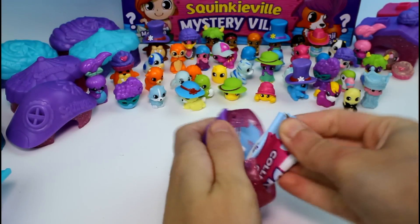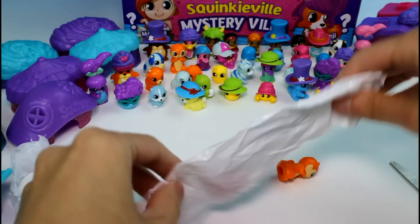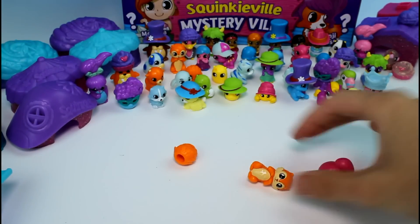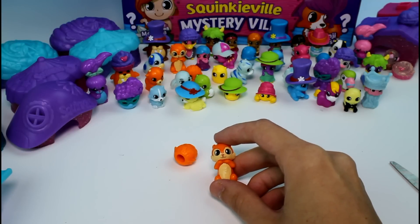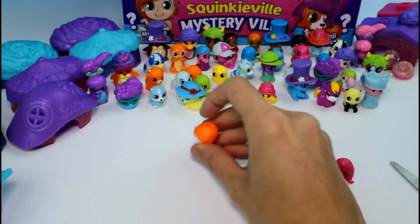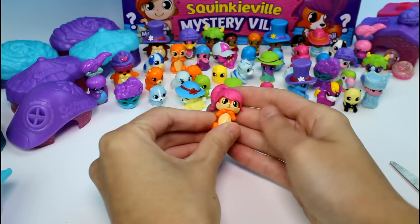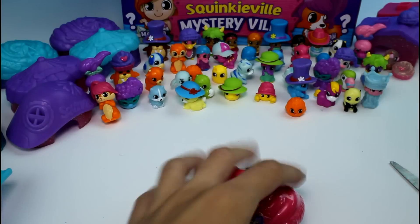We got duplicates in this one. The new Dew is the Pony Dew, and it's common. Then we got the squirrel again: Chippy Toes, and he's rare. And then we got the little pine cone again: Cutie Pine, and he's rare. Since Cutie Pine is so tiny, I'm going to put the Pony Dew on Chippy. There we go — I love that, that's so cute!